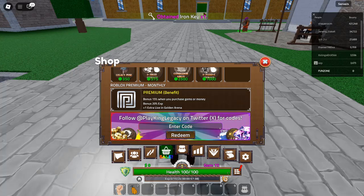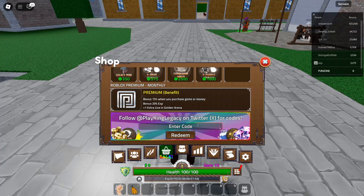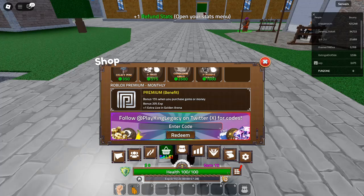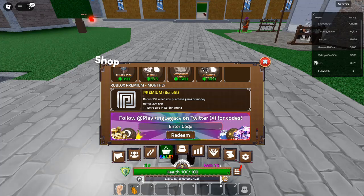Code 14: WLCO Meteo KNGLE GSI — Redeem for a 20-minute X2 EXP boost. A generous 20-minute EXP boost awaits you with this code. It's a fantastic way to accelerate your leveling in the game.